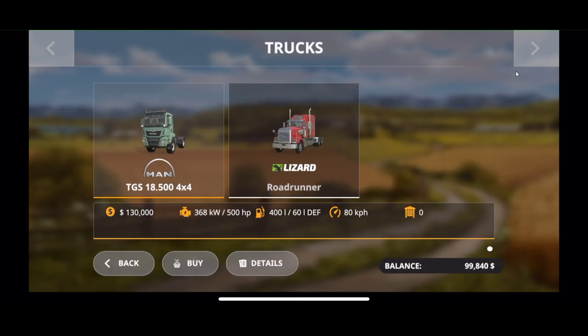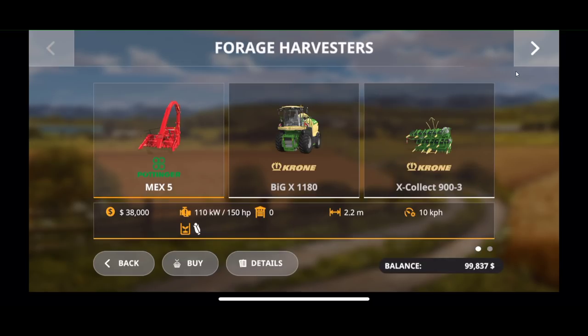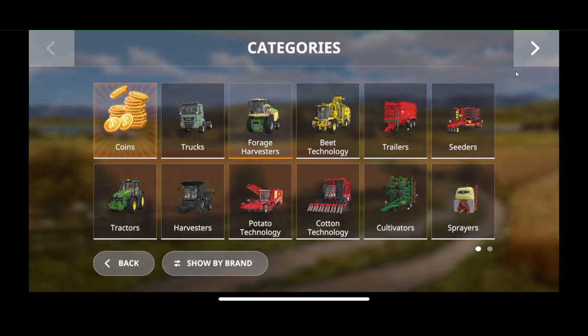We have trucks — the MAN TGS and a Roadrunner — so some trucks from the full-featured game are here. We have a Fendt harvester with an X-Collect. We do not have the grass pickup tool or the mower, but we do have a Krone Big M to make up for the missing mower. We also have the Pöttinger MECH 5, so we can make silage without having to buy a really expensive Fendt 80 harvester.